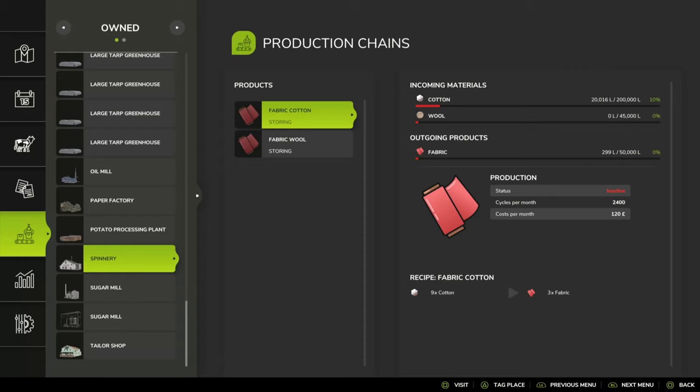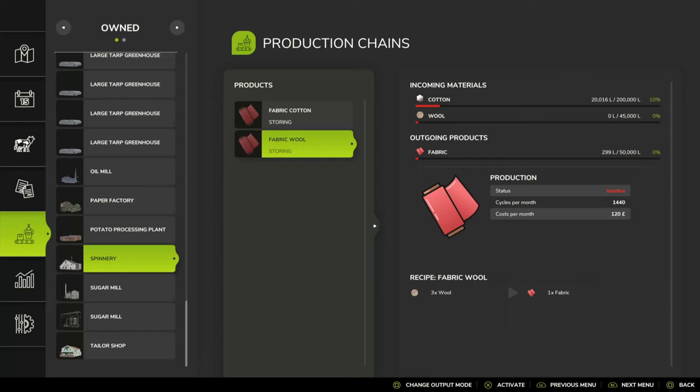Looking at the productions: the Spinnery has two recipes — fabric from cotton and fabric from wool. For cotton, it's a 9 to 3 ratio at 2,400 cycles per month. That requires 21,600 litres of cotton a month, with a maximum output of 7,200 litres. The average sale price for fabric is £12,332. On average over a year, you can get a potential income of £88,790 per month. This is based on the average price; if you store and sell at peak, you can get around £15,000 per thousand litres of fabric.